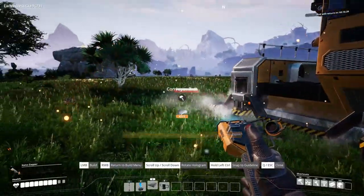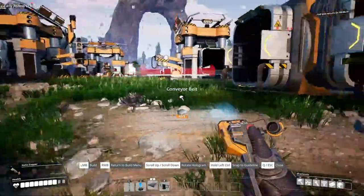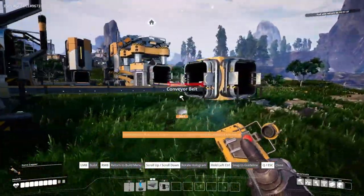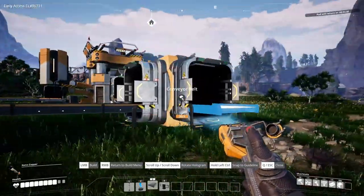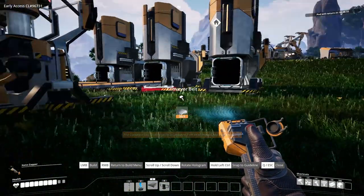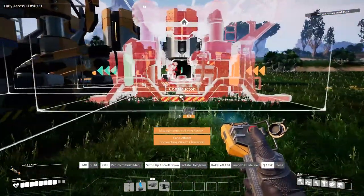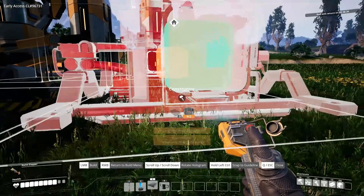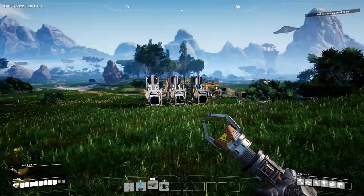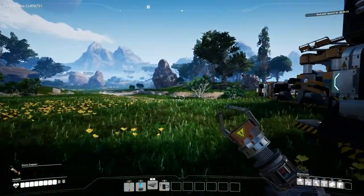Alright, conveyor time. It's like fireworks going off or something — one there and one there. Okay, we're getting there. Basically everything else goes to storage. This is going to be for the copper — I need two more constructors. One constructor here, this is going to be making wire and more reinforced plates. Okay, let me make sure I'm recording properly.